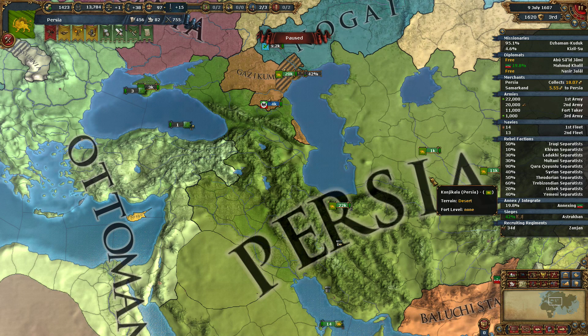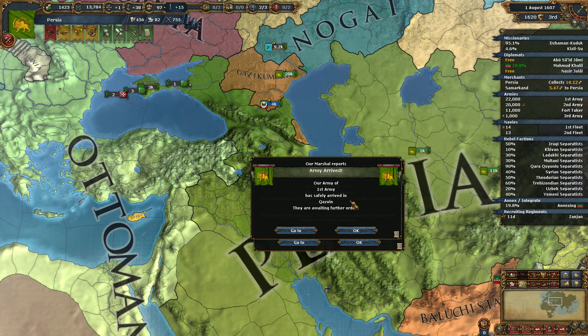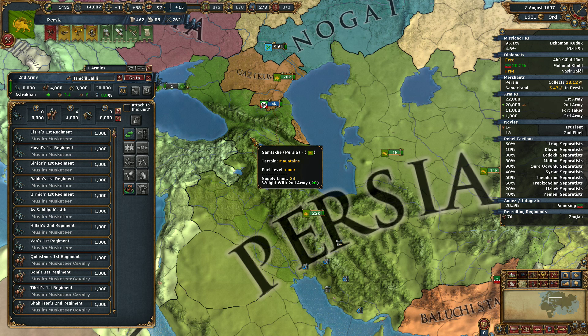Good morning, ladies and gentlemen out there on YouTube land. Thank you very much for joining me. Welcome back to the Rebel Simulator, or this is Persia, whichever one you want to call it. We've kind of hit a bit of a wall here for the moment. We have just over 200 years to finish breaking the Ottomans, and I don't know if we can do it, or even start breaking the Ottomans. We have to get a move on.